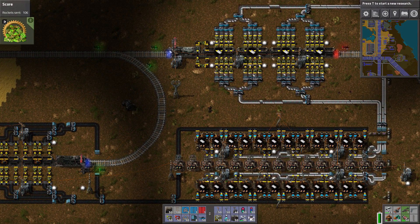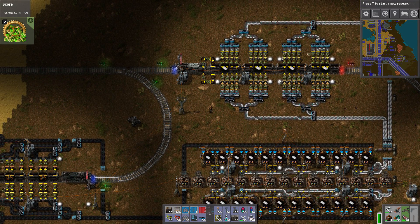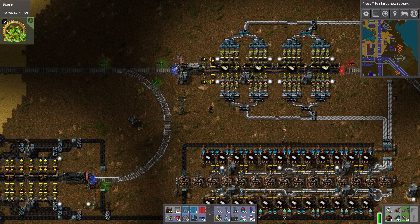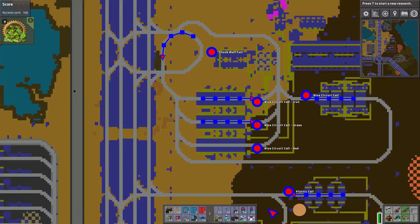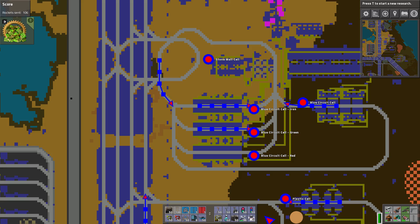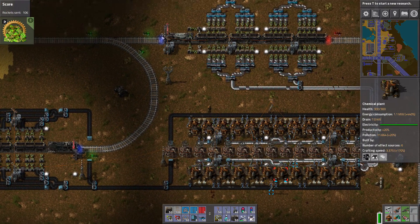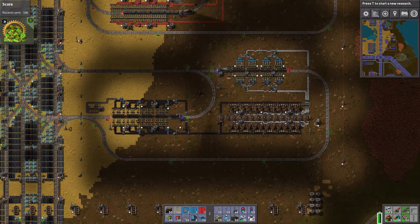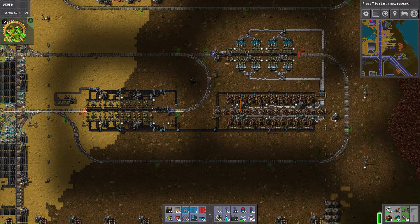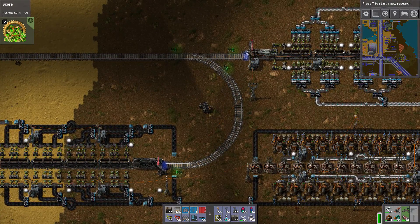One of the things we're probably going to do next episode is completely demolish and rebuild our plastic cell and our blue circuit cell. In particular, the blue circuit cell is just a total mess and they could both be better. I think we could probably scale up our plastic cell now at this point in the game. We're producing a lot of stuff and we need more plastic because it's needed for the red circuits, which are needed for like everything.